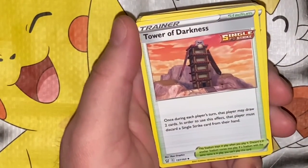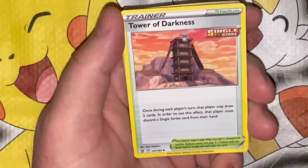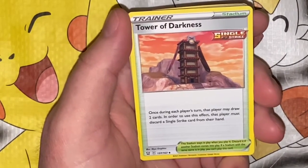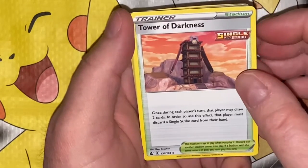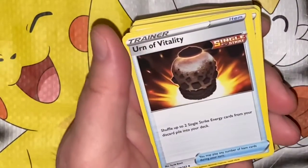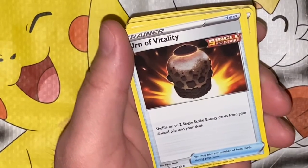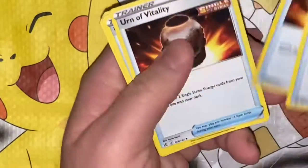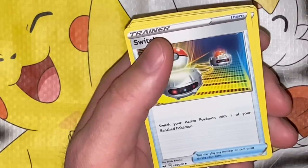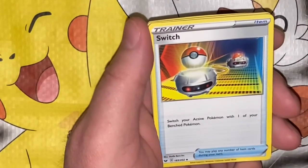Tower of Darkness — yes, this is a Stadium. Once during each player's turn, that player may draw two cards; in order to use this effect, that player must discard a Single Strike card from their hand. Urn of Vitality: shuffle up to two Single Strike Energy cards from your discard pile into your deck. Switch — yes please, I'll take another one; just a cool card. Switch your Active Pokémon with one of your Bench Pokémon.